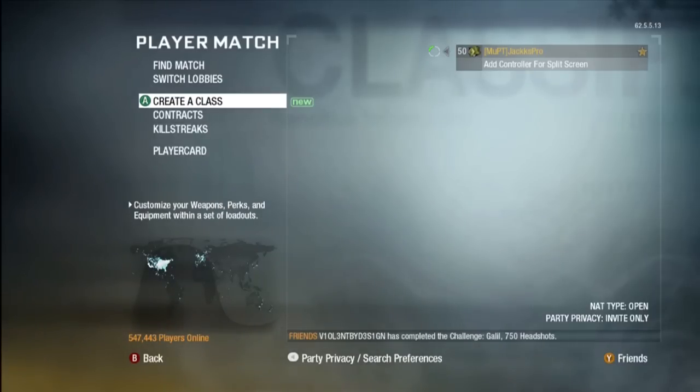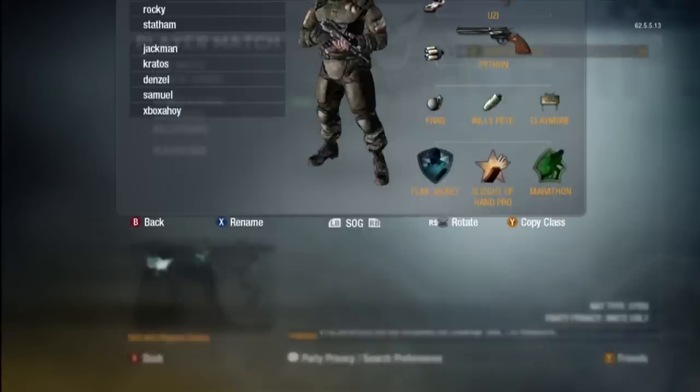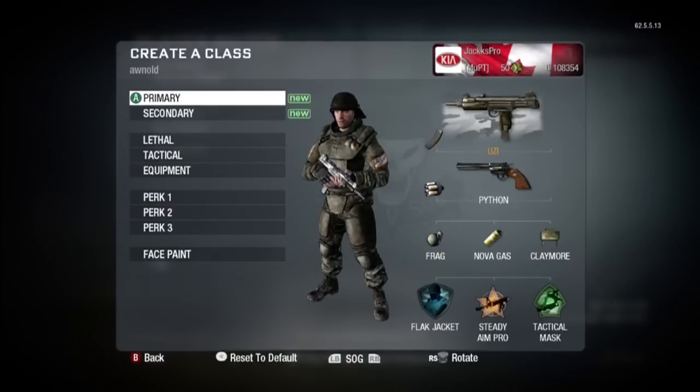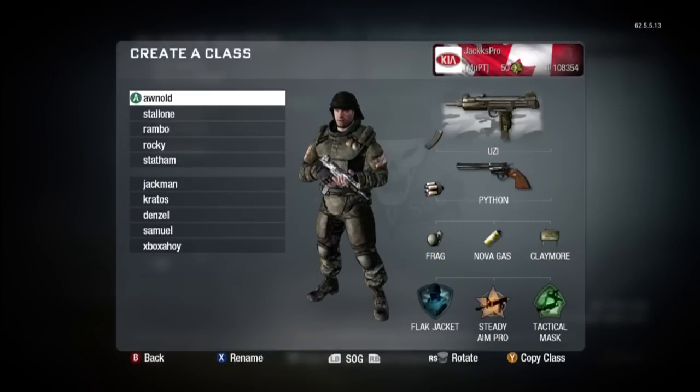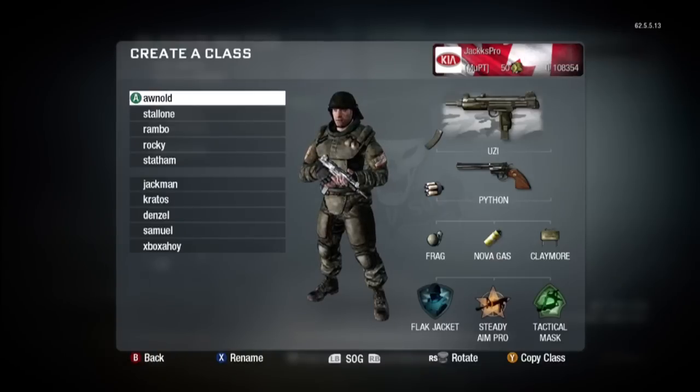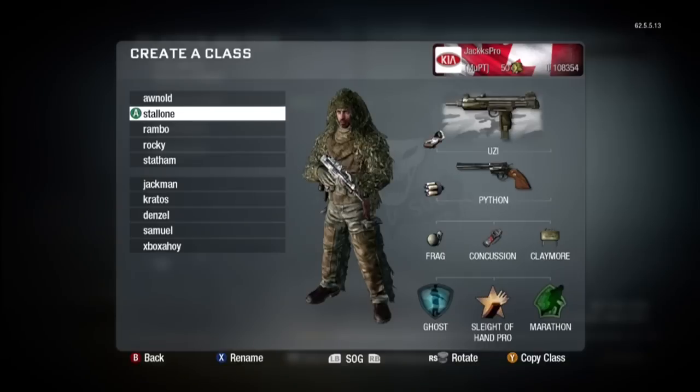Last time I named them with the Greek gods and goddesses. This time I went with manly men. So we got the first one, Arnold — kind of the inspiration for this class. This is the Extended Mag Uzi, which is really good because you just want to spray people. I got the Steady Aim Pro, Flak Jacket, and Tac Mask. It's a really good class because you don't get caught reloading, especially with the Flak Jacket.